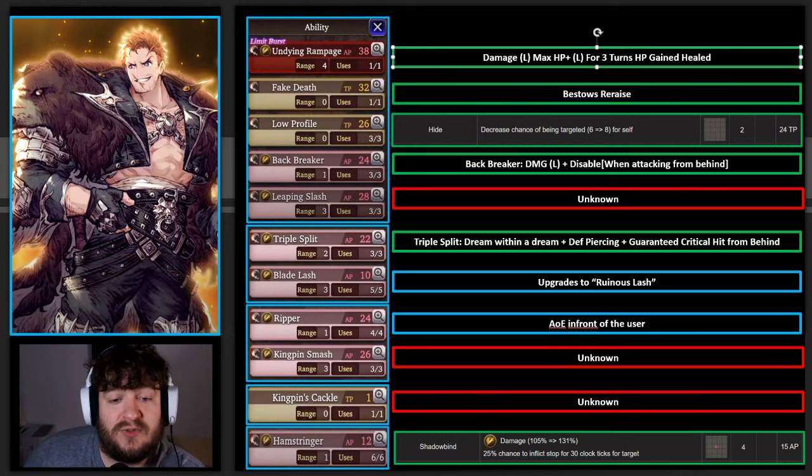Ripper is an AoE in front of the user. What we saw from the video is it was two hits in front of him, so it's probably like Templar's or Knight's ability with breaks, where they hit the three squares in front of them horizontally. Kingspin Smash and Kingspin Cackle - we don't know anything about. Kingspin Cackle is really interesting because it's one TP, range zero, and one use, so I'm curious what that does. Hamstringer - the name and the AP cost and number of uses really makes me think this is just going to be another version of Shadowbind. I don't know for sure, but I could see it being Immobilize instead of Stop.